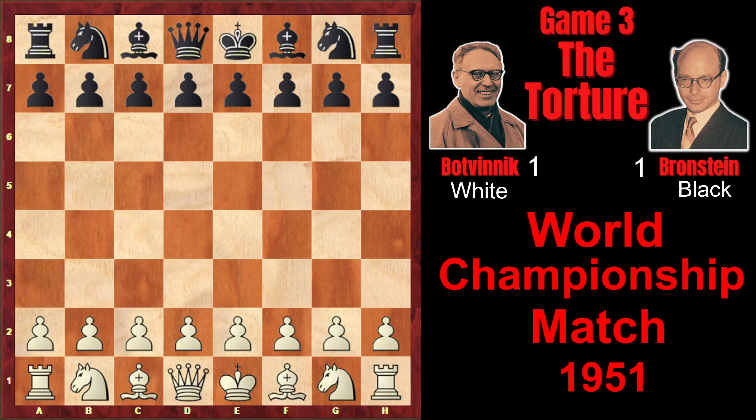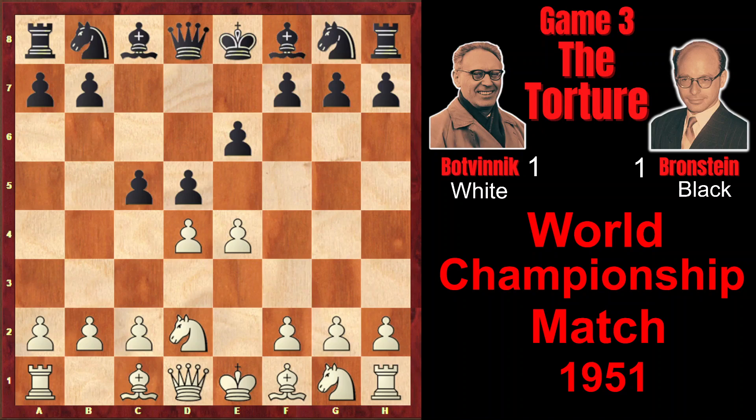Let's see if Bronstein managed to resist this great pressure. Botvinnik started with d4, and Bronstein, as in the first game, played e6, showing his readiness to play both the Dutch defense and the French defense. Unlike in the first game, Botvinnik played e4, and we have French defense.